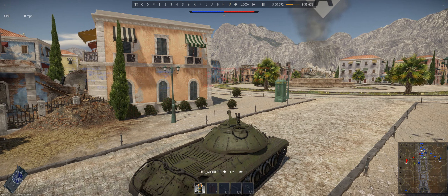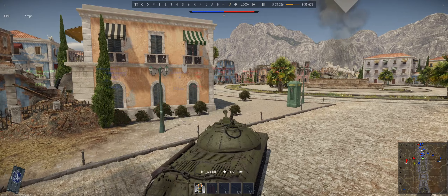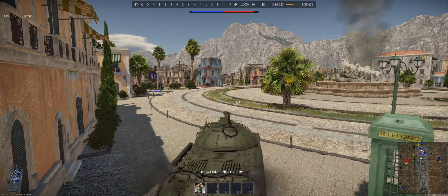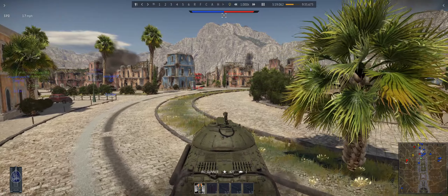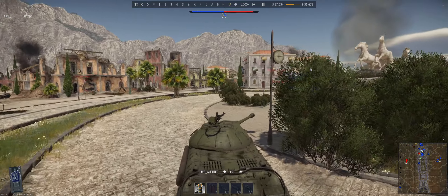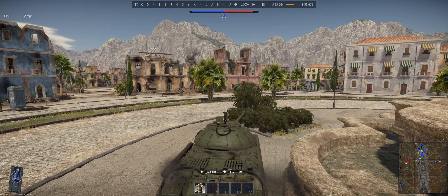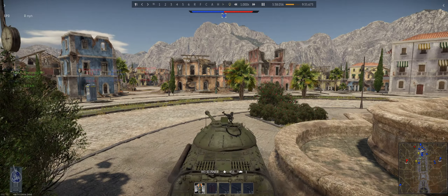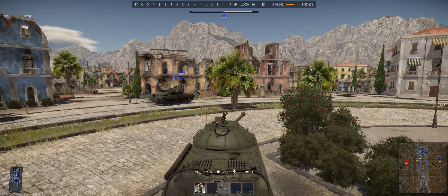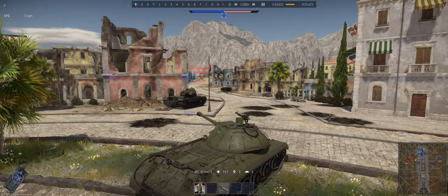It looks like our team is pushing the opposing team away from alpha, so we should be able to start capturing it here shortly. I'm now attempting to capture alpha and then I will defend it. I do have some support. Looks like alpha is captured — now I just need to defend it.